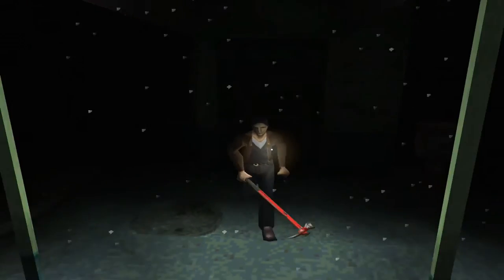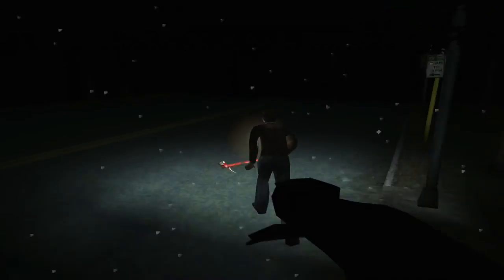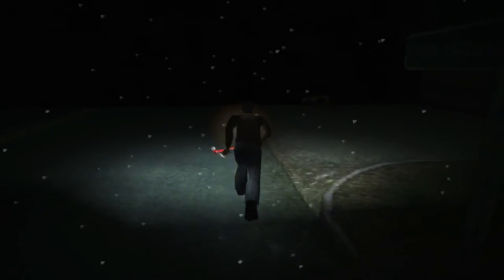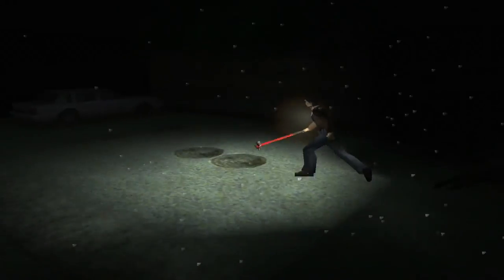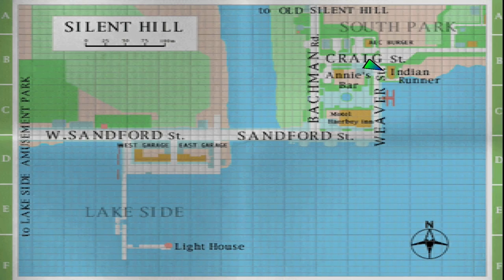And this is it for Annie's Bar, so let's head outside. Back there, it almost looked like you could pick the pool cue up and use it as a weapon. But I happen to know that the weapons we have right now — the hammer, the axe, the pipe, and the knife — the four melee weapons, along with the rifle, the handgun, and the shotgun, are the only weapons we're going to be getting this playthrough.